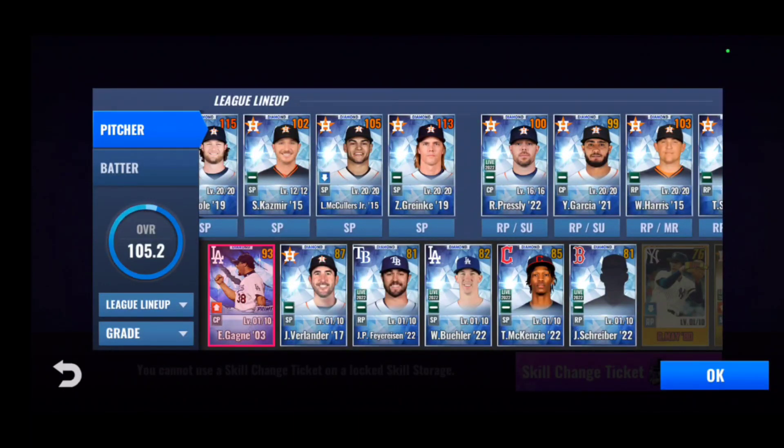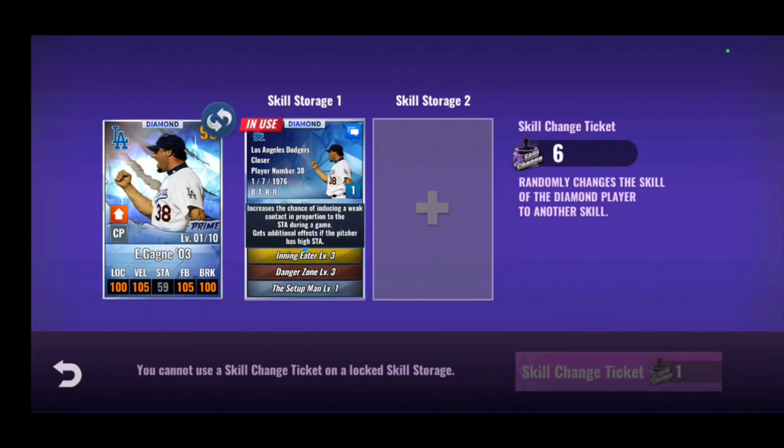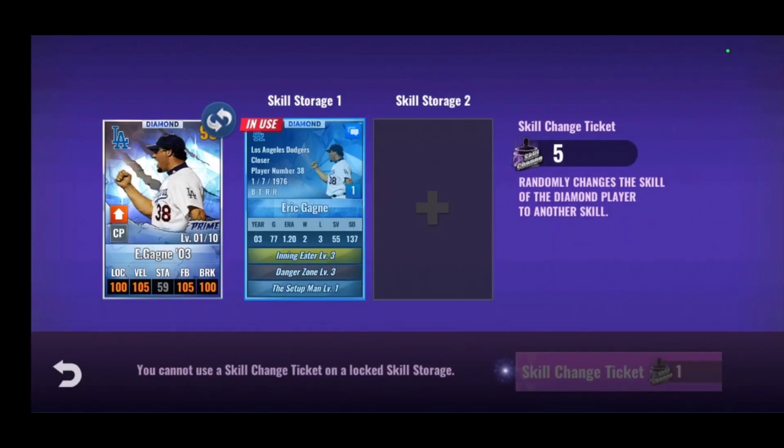I'm going to go ahead and skill change this Gagne and see if we can roll something on him so I can get him in my lineup. He will be a 25th or 26th man. Ooh, so close right there — set a man-eating eater. If that had been something like boss or finesse, that's another really good skill.